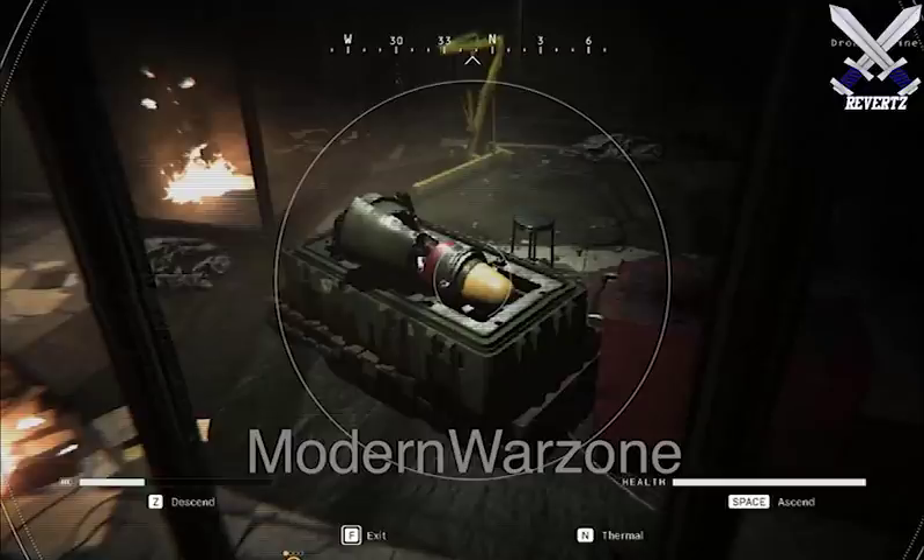As for what the nuke may do, it could have something to do with the in-game live events that Infinity Ward talked about a couple of weeks ago. I believe last month in an interview they said they want to do Fortnite-style events. So maybe that nuclear warhead is going to get launched and change the entire map layout, or maybe if we open up the bunker and activate the nuke, then everyone has to scatter to a certain point on the Warzone map in order to survive — which I think would create so much chaos and sounds like it'd be so much fun. But really at this point it's still pretty much a mystery and there's still an Easter egg to be solved.